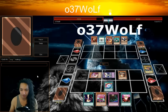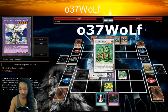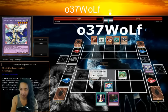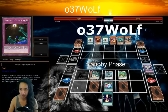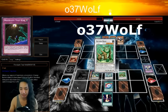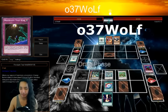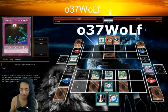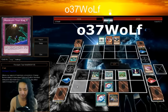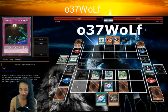Right here I kind of misplayed — I could have pitched Hat Tricker and used Trick Clowns to bring back Hat Tricker. I didn't realize you can bring back any Performapal, not just itself. But either way I ended up with the same end goal I wanted, which is the Cherubies, and that's way cool.